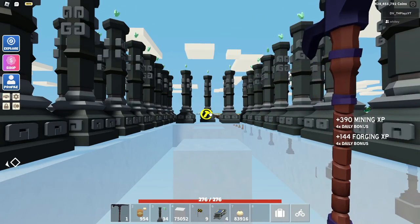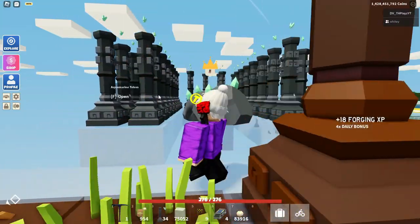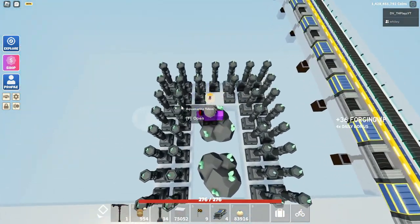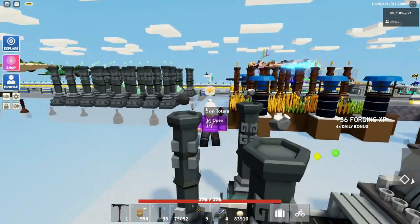If you don't have the money for Akramine Totems, just use Iron Totems. But this is definitely the fastest way to get mining XP. Go ahead and try it for yourselves, and I'll see you in the next video or live stream. Goodbye!